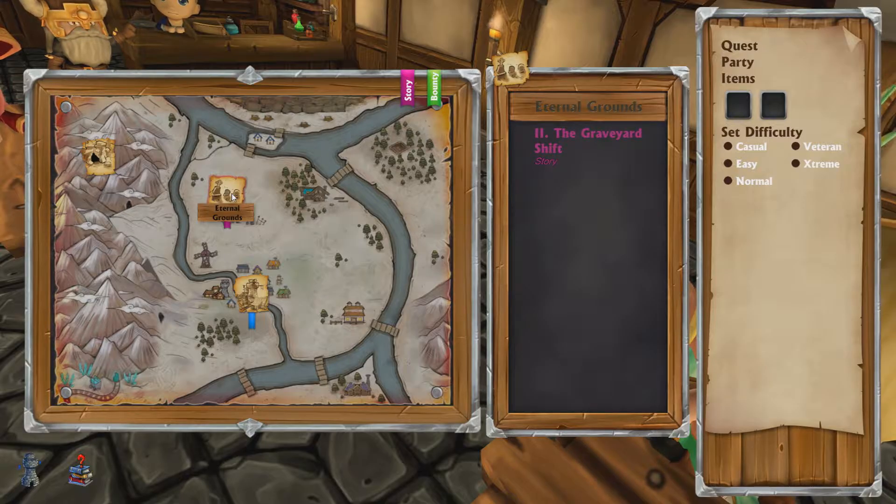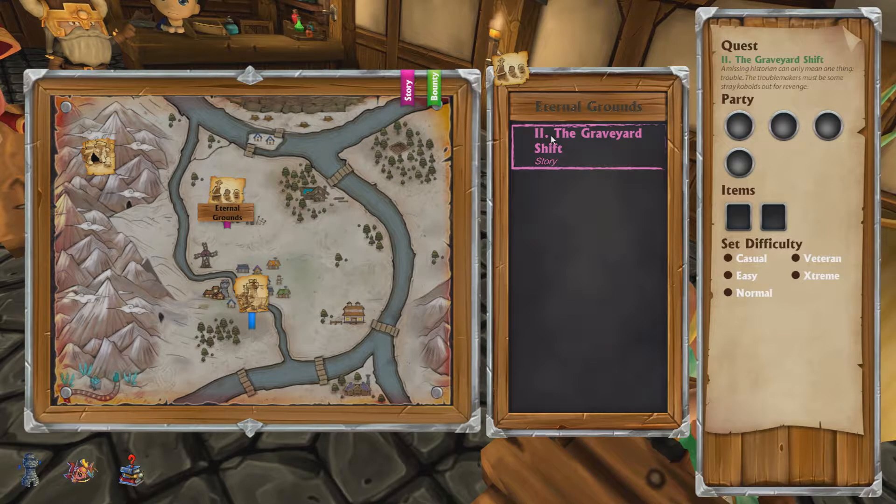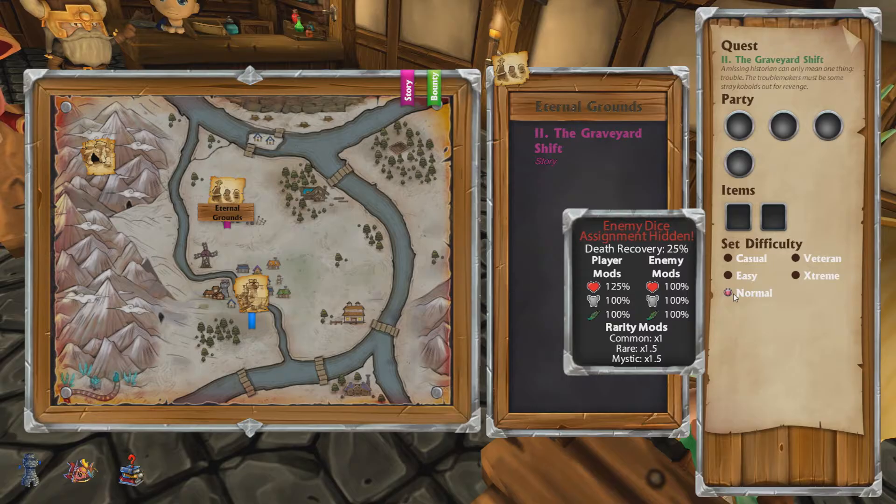I'm wondering, because I'm getting so many characters now, I may actually just stop the silly voices because they're getting kind of awkward to remember who's who. I was enjoying doing that but I'm not sure you guys were, so let's click on the Graveyard Shift and make it a normal mission.